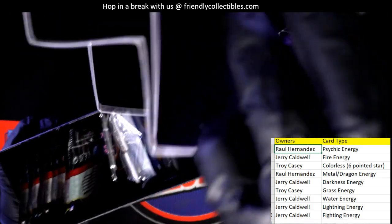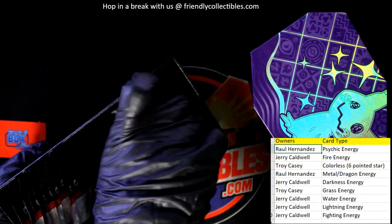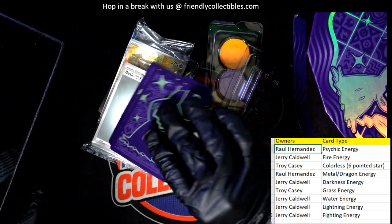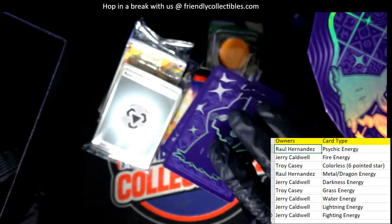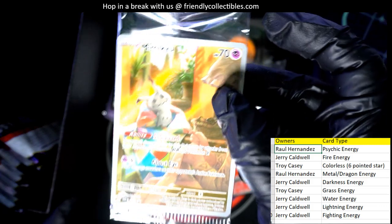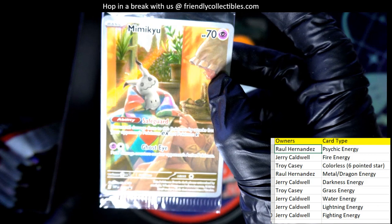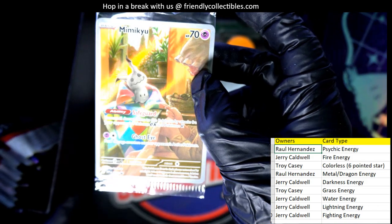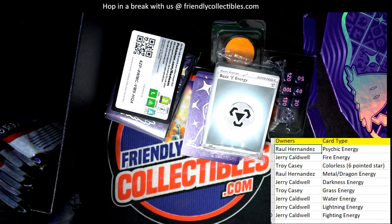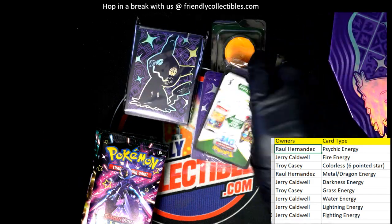Even the boxes are hollow — that's just the guts of the box. We'll random off all the junk in the box; none of this is really spectacular, just dividers and an energy thing. Our first promo card is a psychic energy Mimikyu — that is hot! And that is Raul's, so you get the promo card out of there. Raul, you're already hitting in the box!